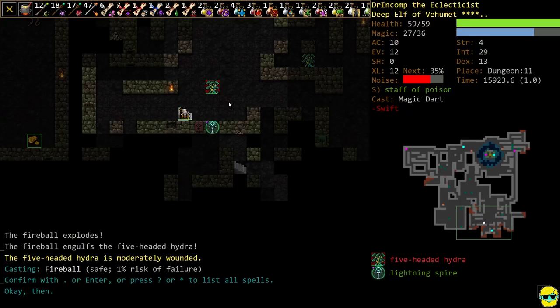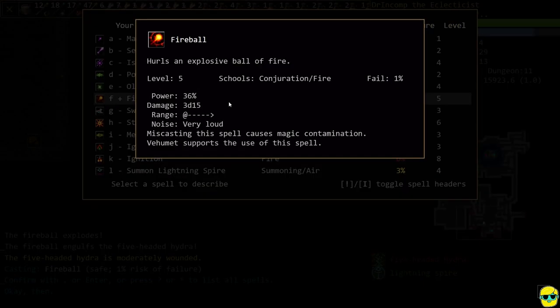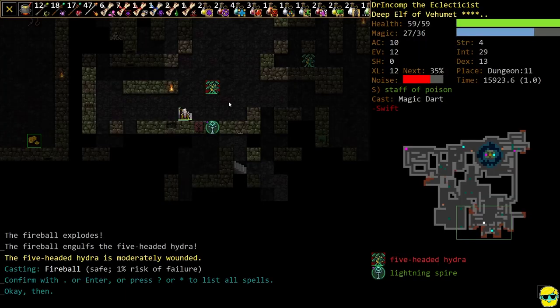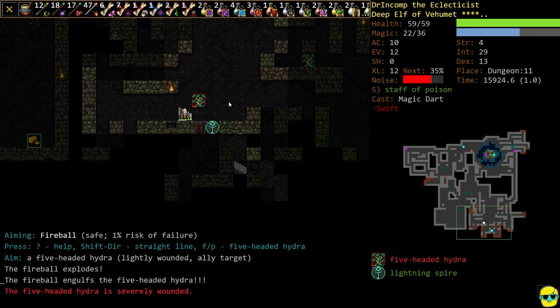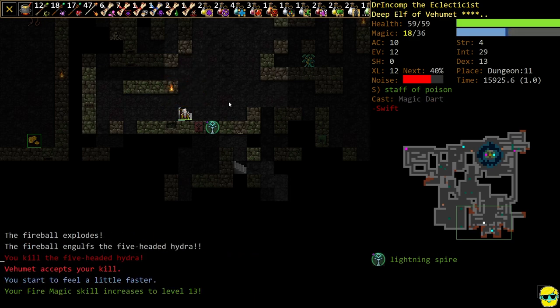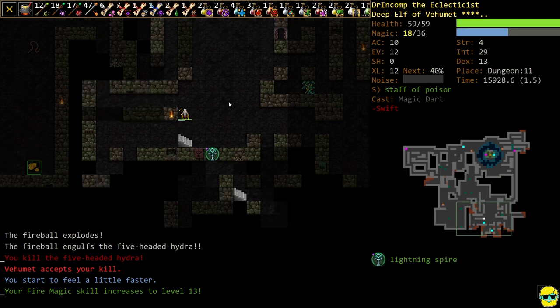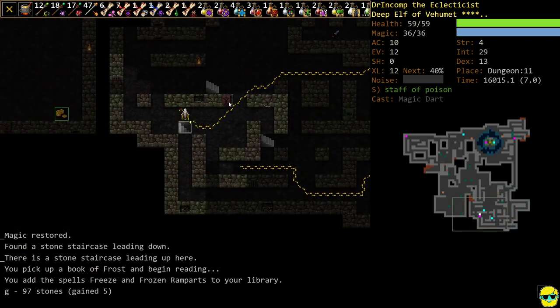Let's just check what Ignition does — all foes are engulfed in balls of fire, and the caster and their allies are protected and will never be harmed. Sounds pretty good. It does 3 dice 12 damage. Fireball, on the other hand, does 3 dice 15 damage, so a little bit more powerful right now for just this guy. We hit it for a ton, and let's just drop a Fireball and it's dead. One hydra down. Not the cleanest, but it'll work.